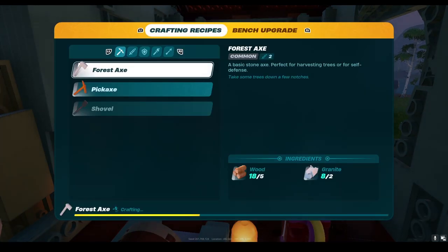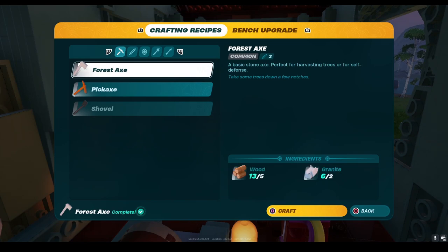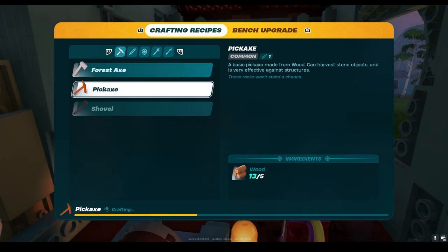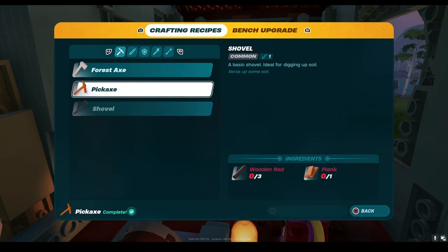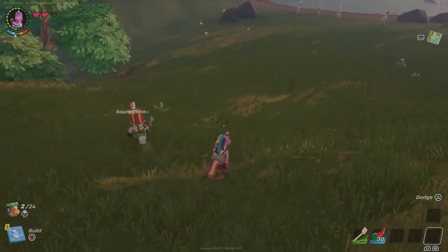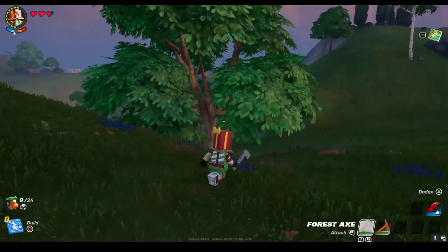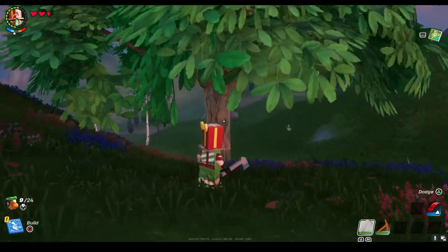Choose the tools you have materials for and craft them. Once you are done crafting, equip the tools and let's look for a tree to use our forest pickaxe on.